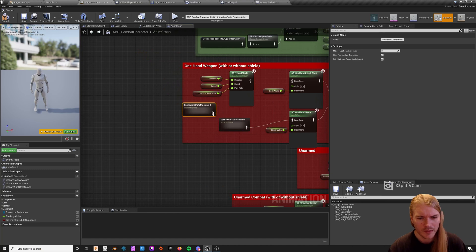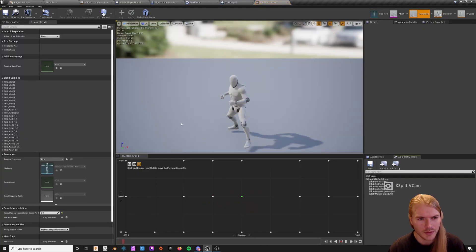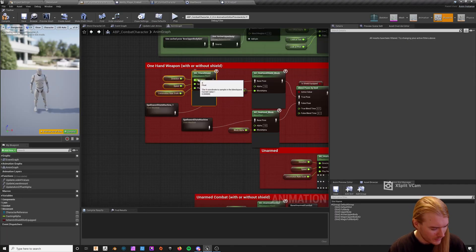Copy it, paste it, do it again — because this one says one-handed and this one says one-handed shield, so slightly different poses. These blend spaces are also built a little strangely, but I'll explain that in a different video. That's why there's foot sliding — they're not technically built properly.